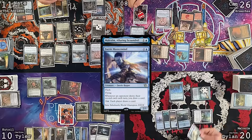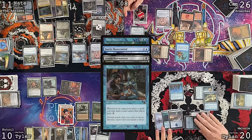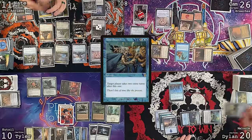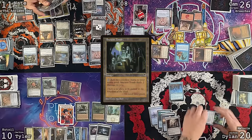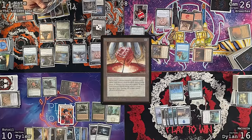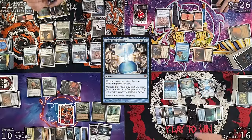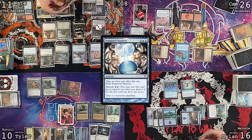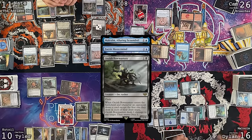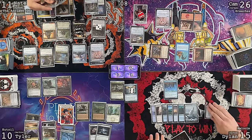Move to cleanup: discard snow-covered Force and Chrome Mox. Untap, roll Mana Crypt — fine. Draw for turn, play Cavern of Souls naming Wizard, and pass. Cam draws, goes to combat — attacks Tyler with Breeches and Dylan with Professional Facebreaker. Breeches triggers Oren Frost Fang unable to block. Life totals getting pretty low. No effects — take three, take two. Cam makes two treasures, plays Mountain replacing City of Traitors.